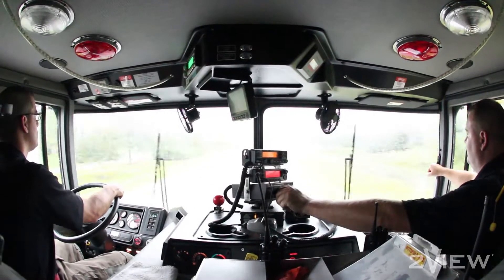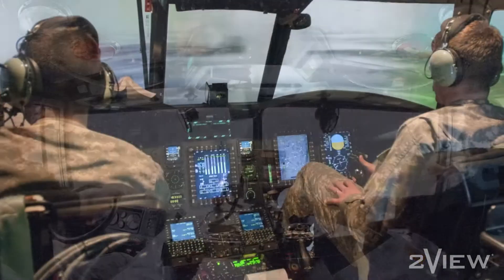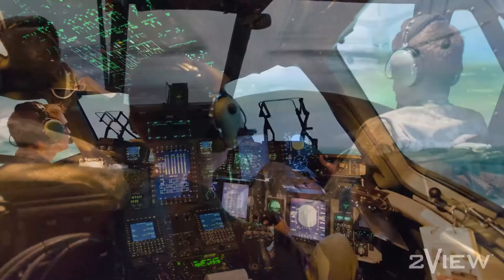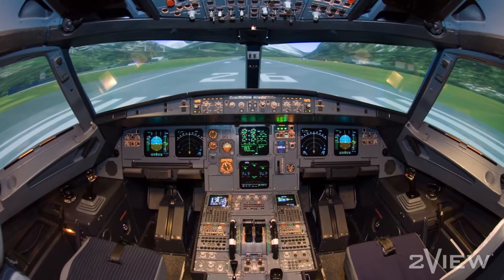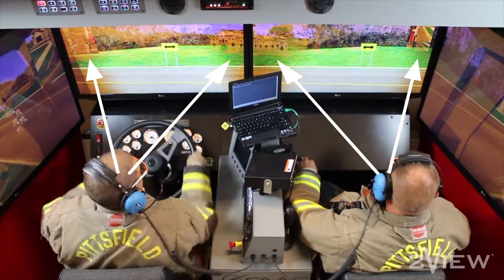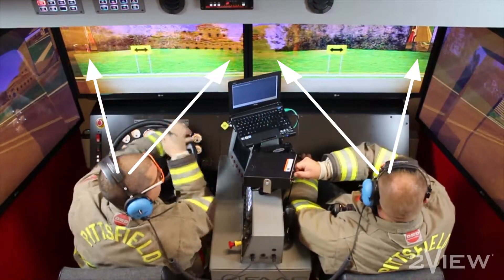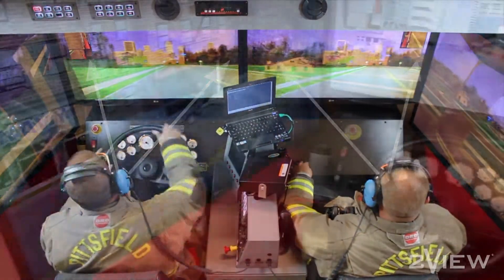Crew operation of any vehicle creates a dynamic and challenging setting. Crew training for pilots and co-pilots has taken place for decades, using very expensive visual systems within simulators. Crew training in a simulator requires two visually correct viewpoints, one for each participant. To date, this has been incredibly expensive and thus out of reach for use in driving simulators.